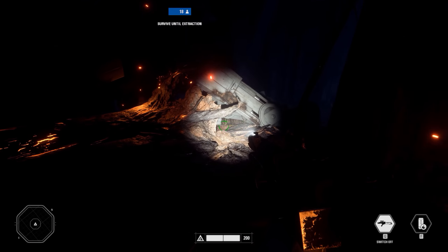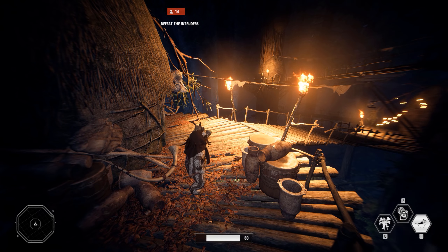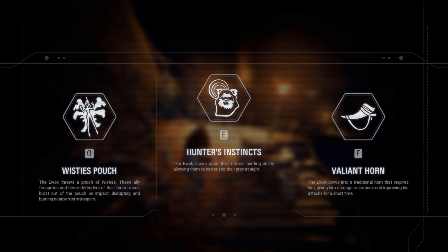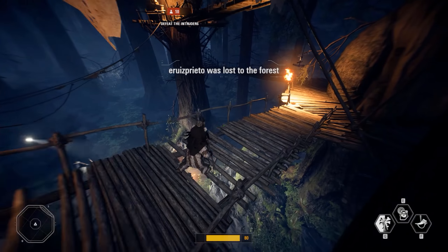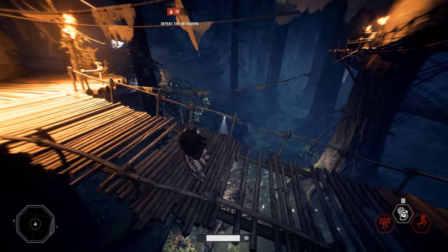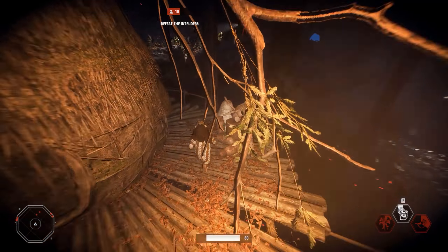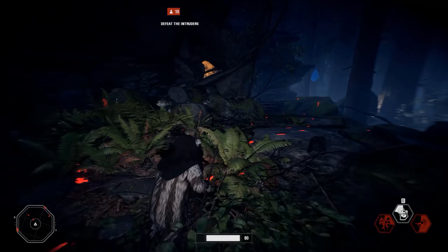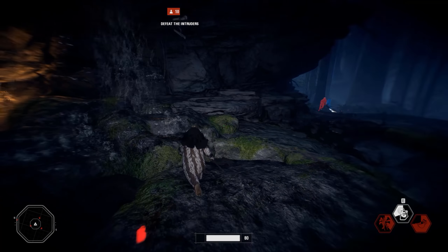If you are killed at any time by the Ewoks you then become one, similar to some infection game modes you may have played before. When playing as an Ewok, your main weapon is your spear but you also have some great abilities that help you take down the stormtroopers with ease. Wisties are little creatures that burst out of their pouch on impact, disrupting and burning stormtroopers - my favourite ability so far. Hunter's Instinct allows you as an Ewok to find targets easier by outlining stormtroopers in red, and the Valiant Horn after being blown gives you damage resistance and better attacks for a short period of time.